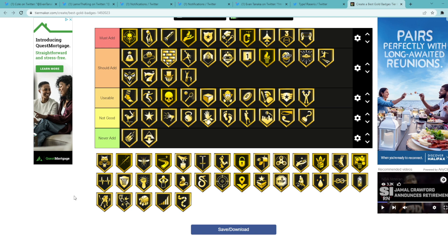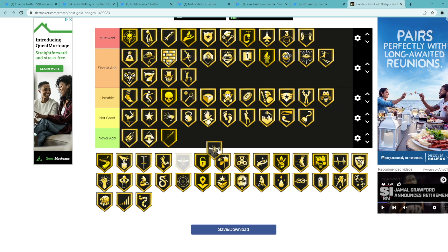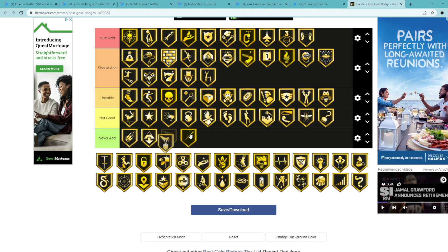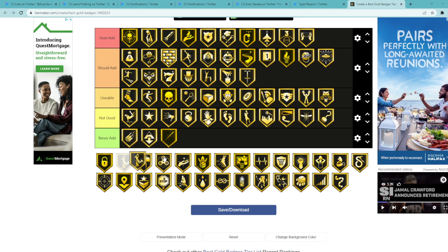Mismatch Expert is another should add — basically what it does is when you're a smaller guard, like six foot three like a Kyrie Irving, and you're taking a shot against someone who's over six foot six, it's gonna help with that contest and make it easier for smaller point guards when taking shots. Mouse in the House is definitely usable — kind of like another finishing badge. Needle Threader — never really should add that, don't think it's the best. Pick Dodger is a should add — it's just gonna help you guys get around screens. Pickpocket is another should add — just gonna help you guys get more steals.